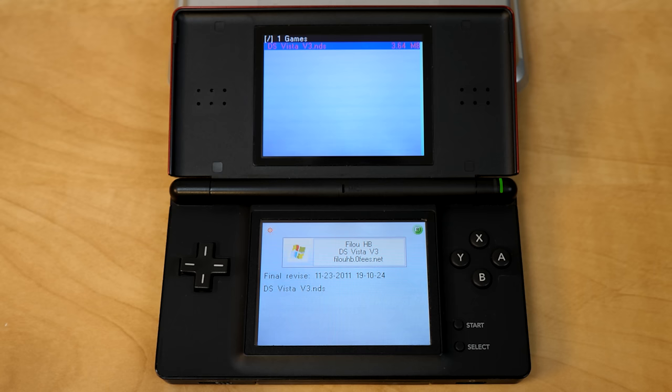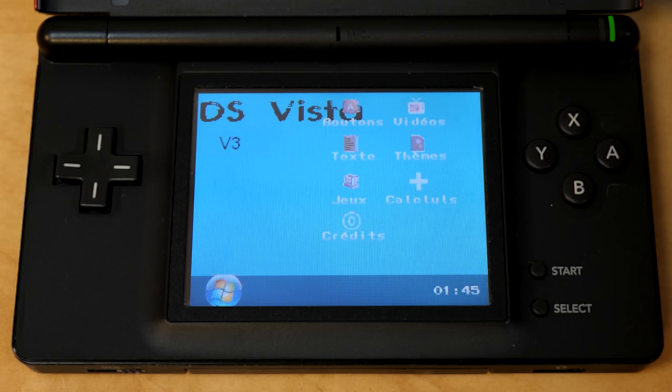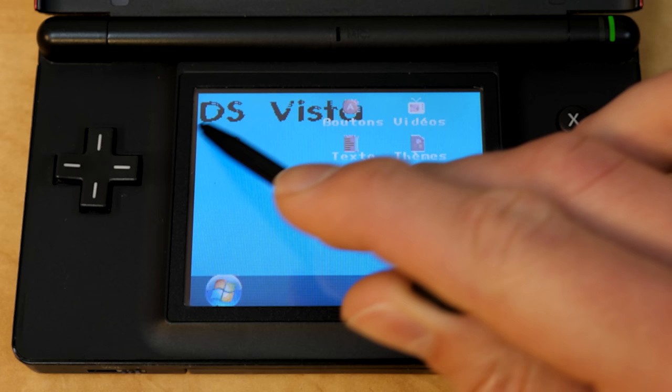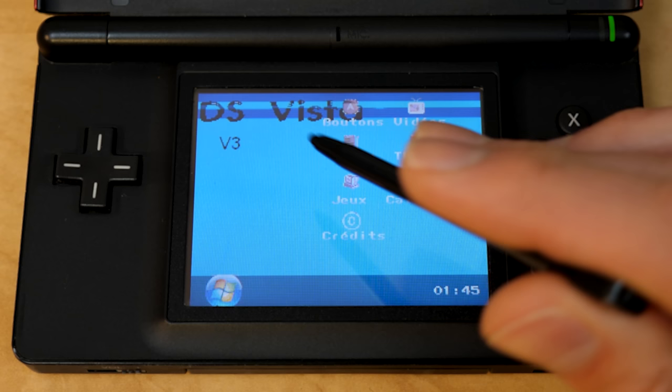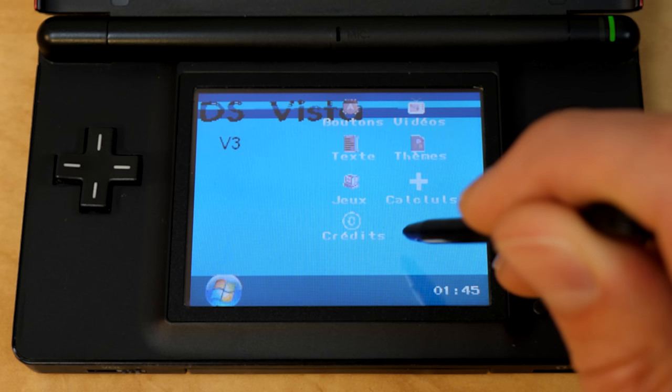You get this booting screen, and then it plays the Windows XP startup sound — interestingly enough — and brings you to the desktop. Right off the bat, this doesn't do a great job at mimicking the Windows Vista desktop. We just have a standard solid color wallpaper with 'DS Vista' up here at the top. There are some bugs in this — just to warn you — and one of them is when you tap up here at the top of the screen, it just displays this glitchiness. You just tap down there to get out of it.